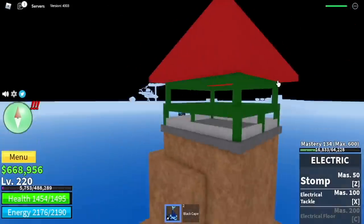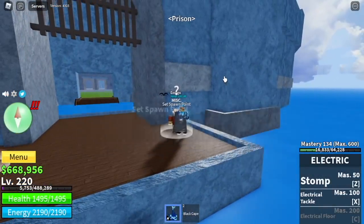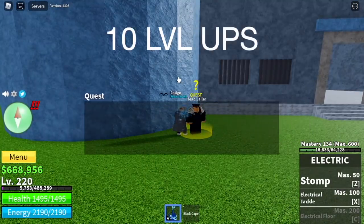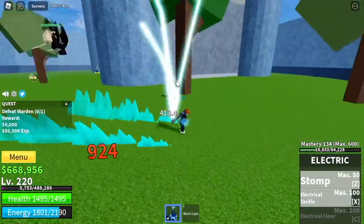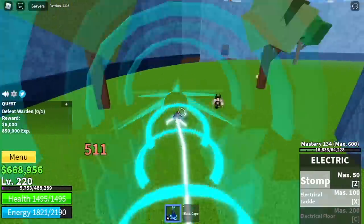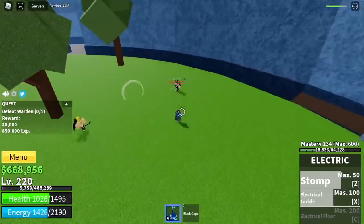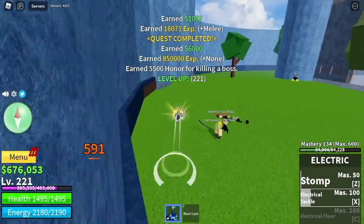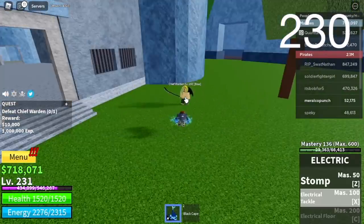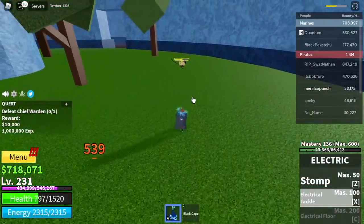Next area, the Prison. We have three bosses here. At 220, you will level up 10 times with our first boss, the Warden. He's easy to defeat — use your skills, left click dash. He has no range skills so it's really easy. After that, you can start defeating the next boss, the Chief Warden. This boss has a long sword, so just be wary of it. Same strategy with the Warden. The goal here is level 240.